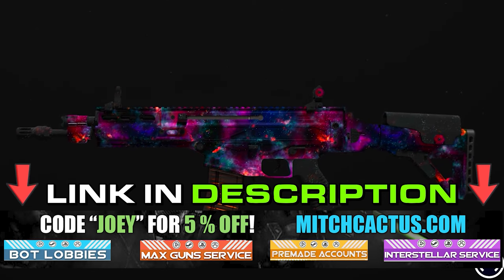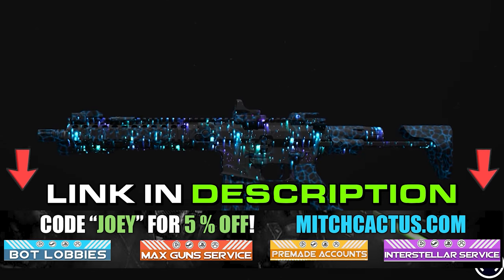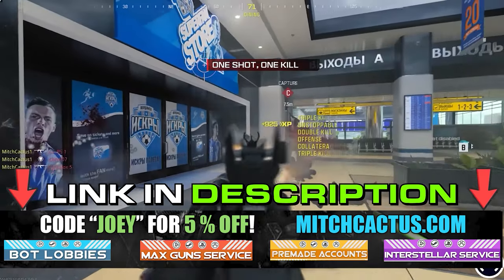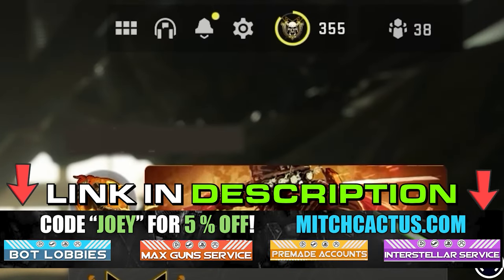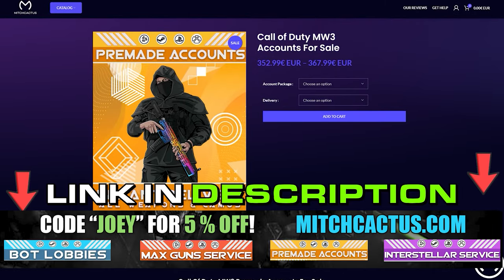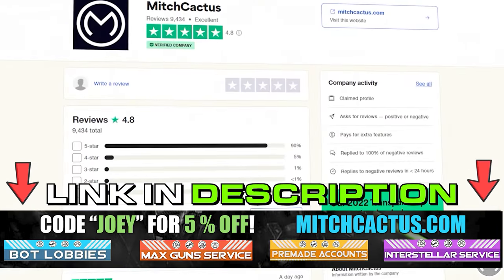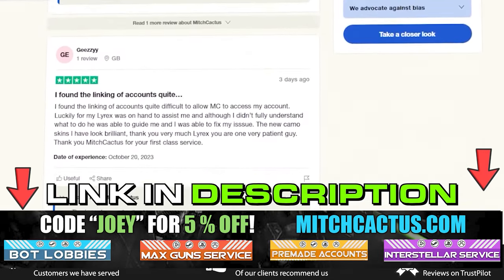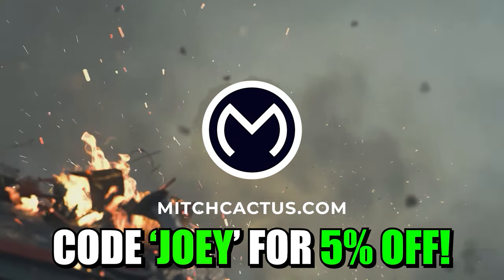If you're looking to unlock the new Modern Warfare 3 camos such as Interstellar and Borealis hard unlocked, or play bot lobbies, level up your guns and unlock camos rapidly, or even get instant delivery pre-made accounts, be sure to check out mitchcactus.com. They are the biggest and most reliable sellers with heaps of brand new offerings for Modern Warfare 3, with completely safe and legitimate services for Xbox, PlayStation and PC. They have almost 10,000 reviews on their Trustpilot page. Be sure to use code Joey for 5% off for a limited time only.